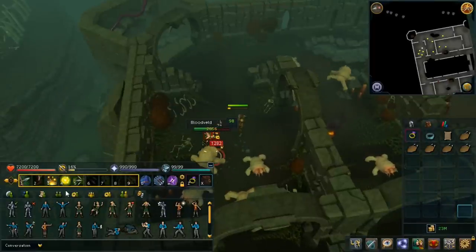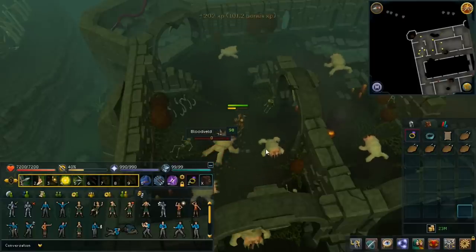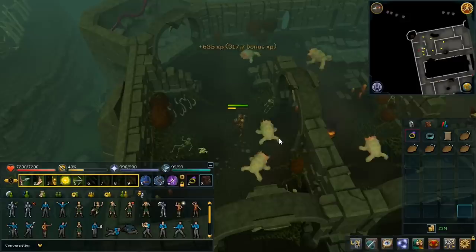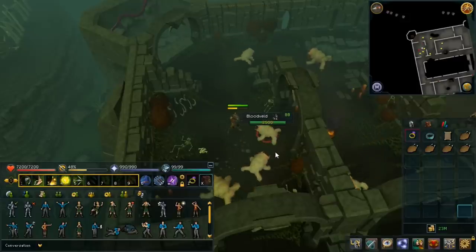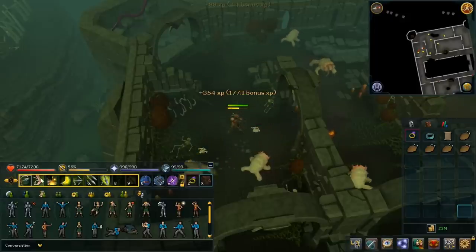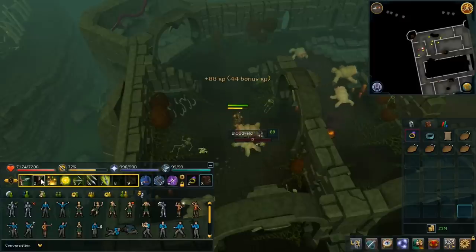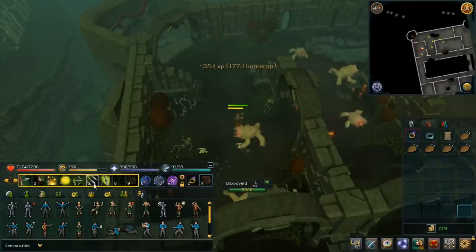As you can see, my abilities are being fired off automatically and you can't hear my button pressing. Just so you know, this is what my button pressing sounds like — it's quite loud because I have a mechanical keyboard. So as you can see, number one is being fired off, that's on cooldown, so number two fires off, and so on.